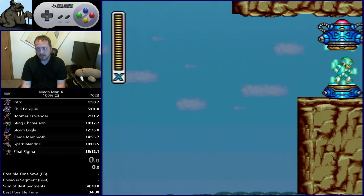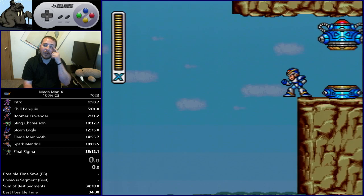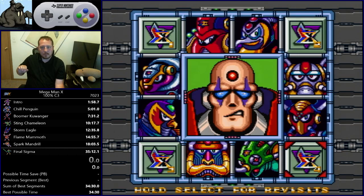We will cover the Sigma stages in the next part of the tutorial. That's it for this portion — fairly short, I know, but not a whole lot going on here that wasn't already covered. The primary new part was the Penguin section. Exit the stage with your Escape Unit and we move on to the Sigma Fortress. Next time we'll cover Sigma 1 and get into the real tough part of the speedrun. There are difficult sections all over the run, but thanks for watching and we'll see you next time.